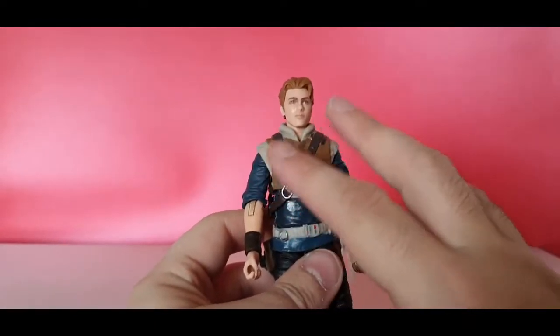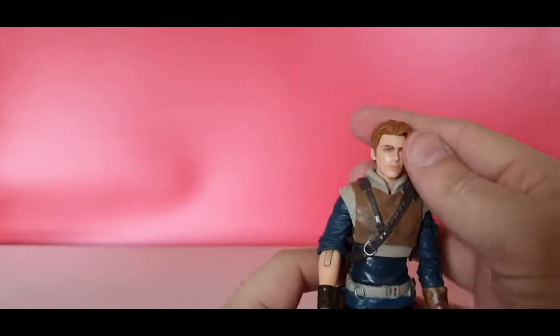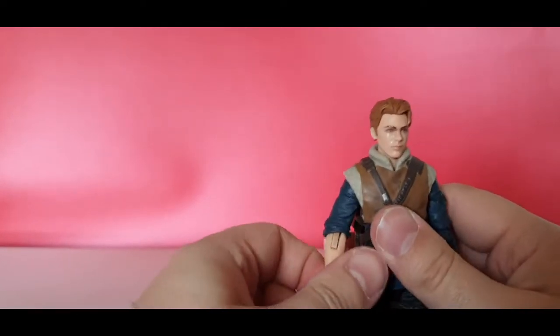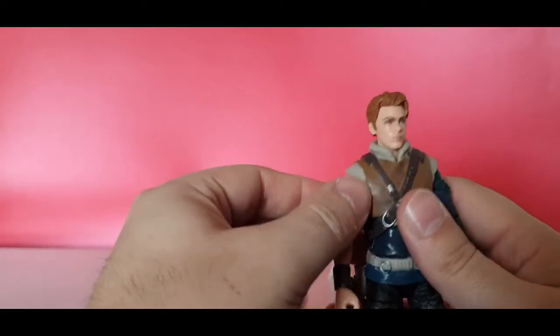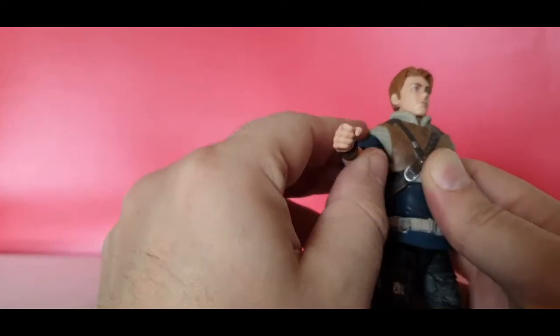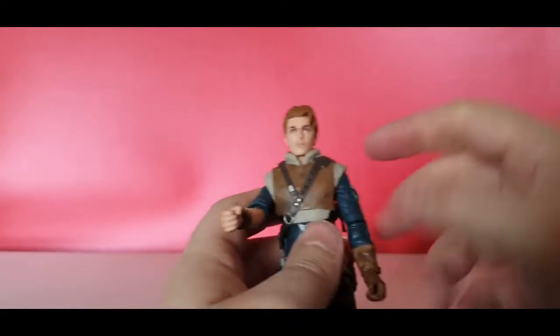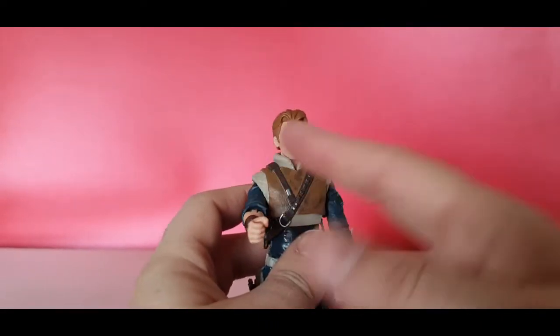So all in all, with all that detail — which I think is brilliant — and apart from the head being a bit hindered, the articulation is not too bad. Maybe his arms and the butterfly hinge could be a little more lax, so you could actually get him holding the lightsaber with two hands in a more dynamic pose.